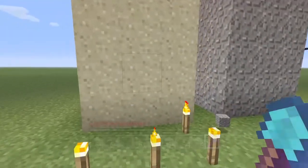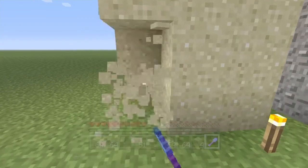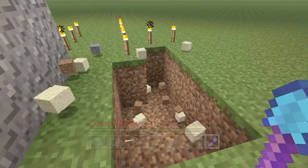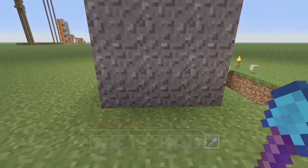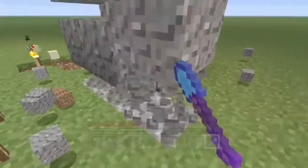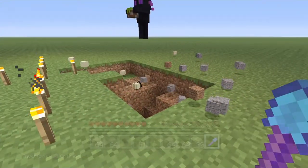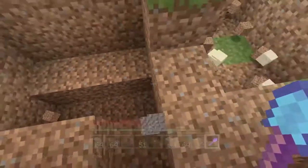Now doing the same sized blocks but with an efficiency five shovel, starting with the sand. That took 9.97 seconds — almost 10 seconds. Then the gravel took slightly longer at 11.98 seconds, but as you can see that was much quicker than using torches.